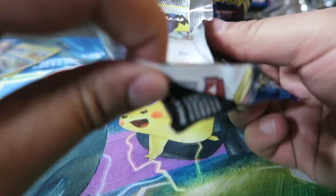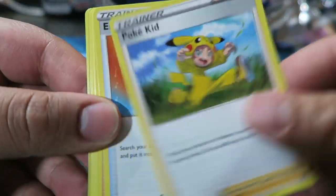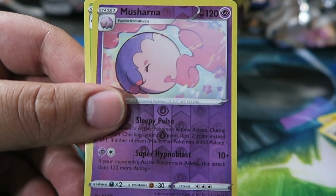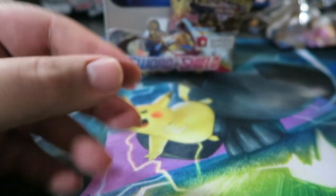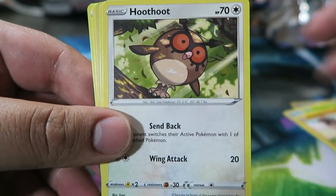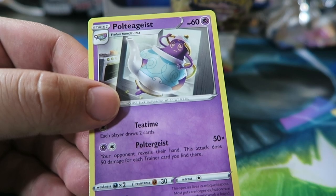Not missing anything. Poké Kid, Energy Search, Team Yell Grunt, Lightning Energy, Rookidee, Krabby, Grookey, Mudbray, Hoothoot, Musharna, and Whimsicott — nice. We have a green code card, Seeking, Lucky Egg, Krabby, Grookey, Mudbray, Hoothoot, Pincurchin, Fighting Energy, and Talion Reverse — again, nice — and Poltergeist.